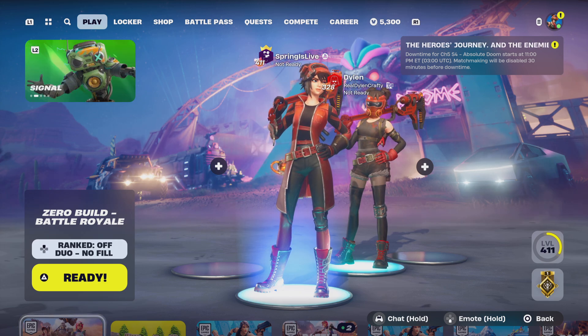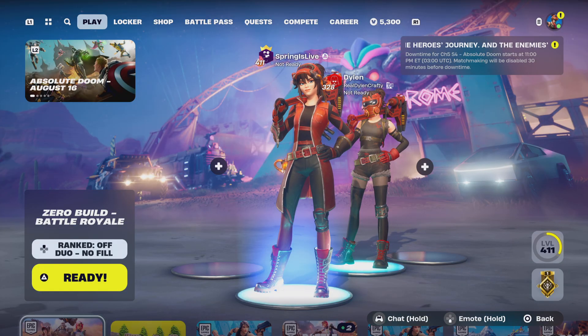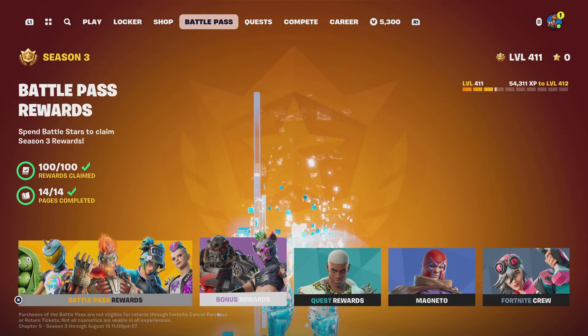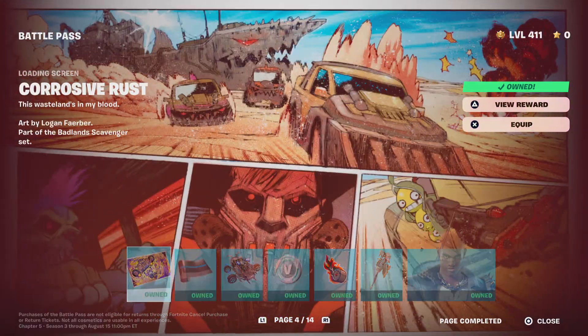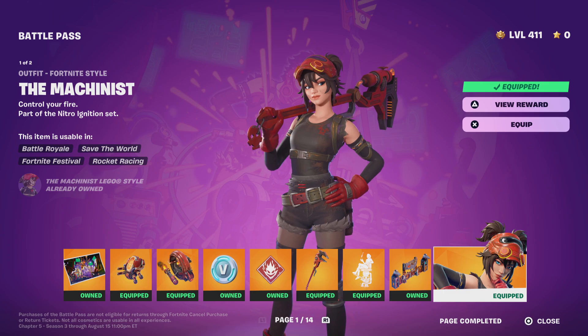We're gonna review the battle pass. Alright Dylan, you ready? Let's start with the first skin — the one we're wearing right now. Go to the item shop tab. The first skin we're wearing is the Machinist. Go back, let's also rate the styles.